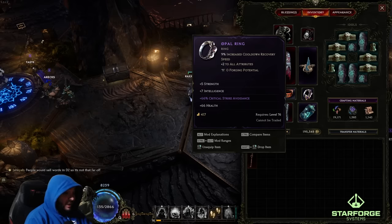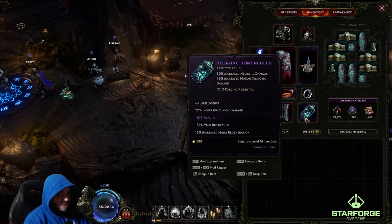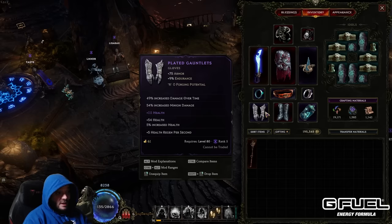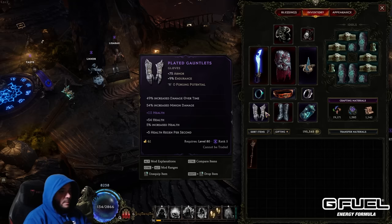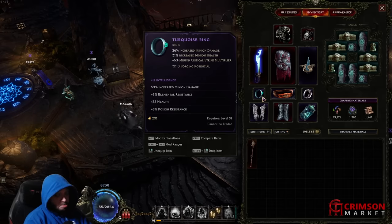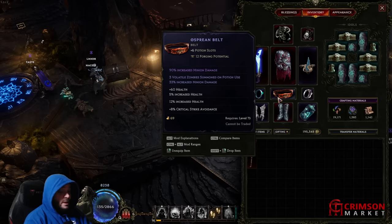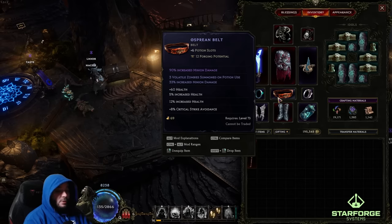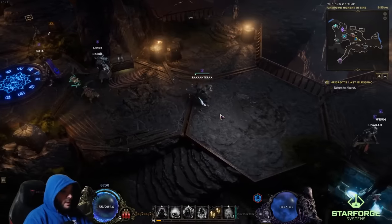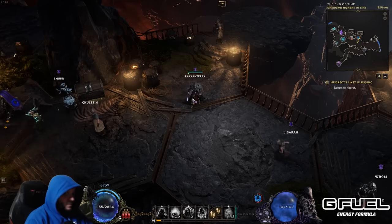For the offhand: minion damage, minion health, resistances to stay alive. I'm looking for a better one but this is the best I've got. On the helmet: the implicit increased necrotic damage does nothing for us, but increased minion necrotic damage — that's beautiful. On the gloves: the health and hybrid health are to stay alive, minion damage is beautiful, but increased damage over time does nothing — I need better gloves. The turquoise ring is a godly base with minion damage, minion health, and minion crit multiplier — that's the dream. On the belt: summon three volatile zombies on potion use. So right before a boss you buff up your minion, chug all your potions — you can hit for like ten million damage in one hit. Not kidding. Ten million damage.